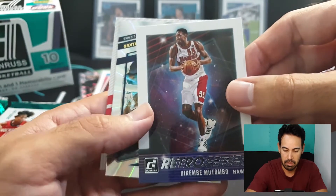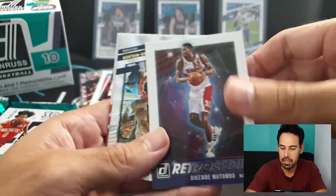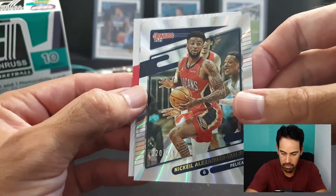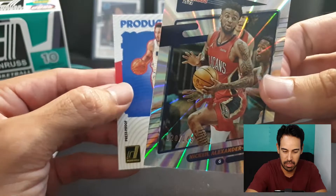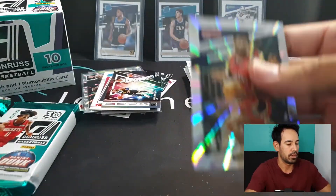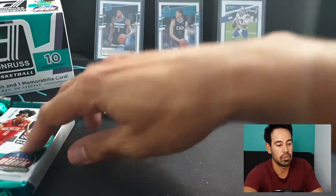Dikembe Mutombo - wow, can't remember the last time I pulled a Dikembe card but that's pretty cool, right up my alley. Numbered laser of Nikhil Alexander-Walker, and a steals leader of Ben Simmons production line - that is a press proof as well. We'll get the Nikhil sleeved up. Two packets left - I wonder which one has the auto. I think it's the one in my right hand, could be wrong - let's just see who we're going to get.